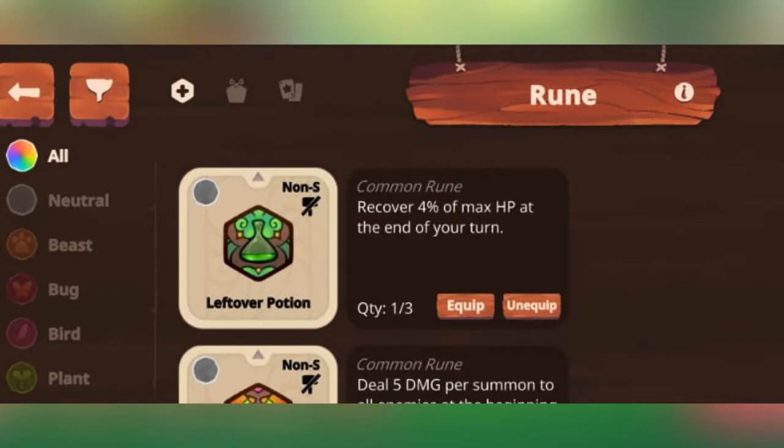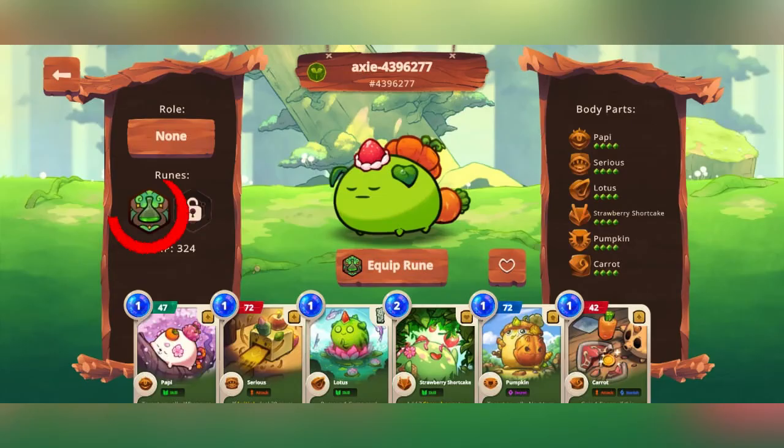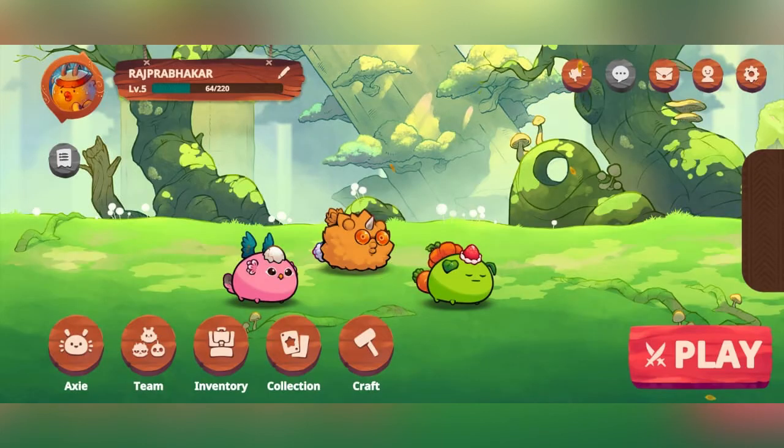I have found a rune that requires 4% of max HP at the end of your turn. I will say that you will be correct in your plan. I will set it as a cube and I will set it as a rune.